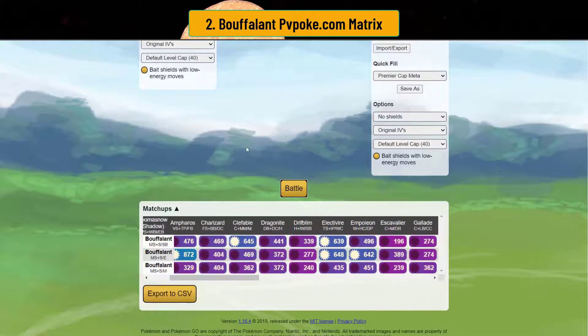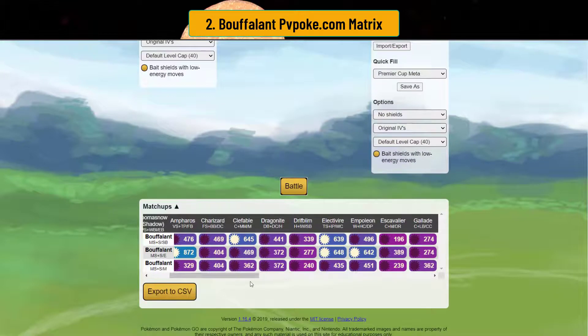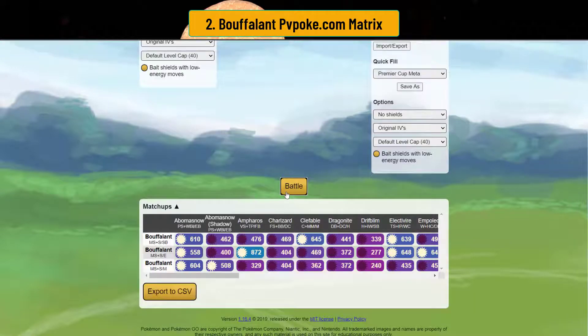Now let's take a look at the closer — the zero-shield scenario. I ran this for Buffalant, and it looks like Buffalant isn't very strong in the closer, as we analyzed in the rankings. It's kind of weak in this position. You beat Abomasnow, but lose against the Shadow version.